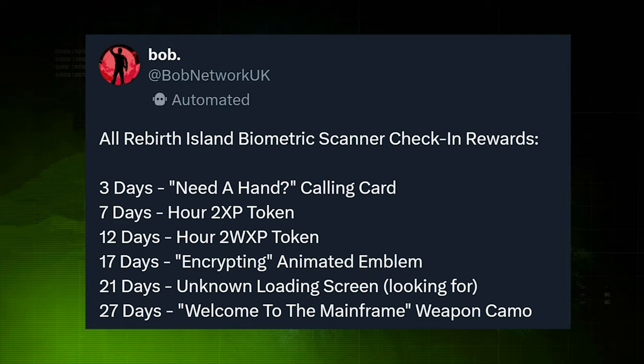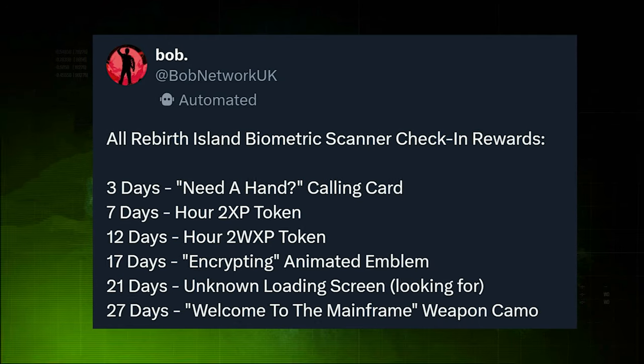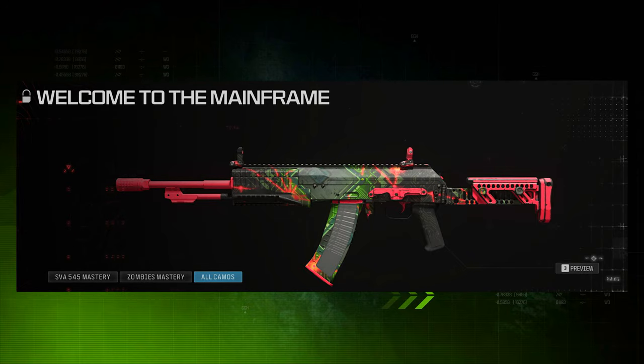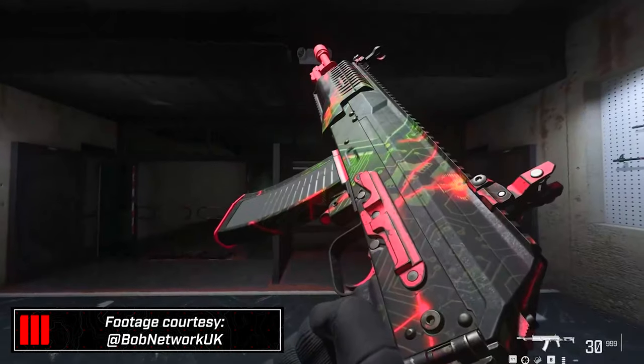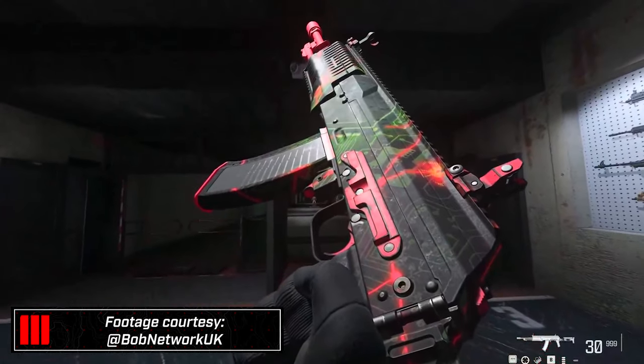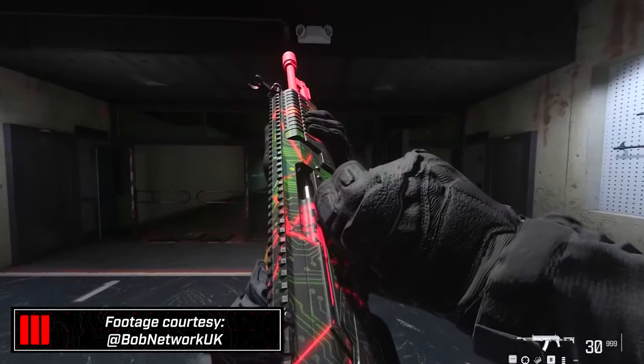At the seventeen-day mark you get the Encrypted animated emblem. At twenty-one days you get a loading screen. And at twenty-seven days you get the 'Welcome to the Mainframe' weapon camo. While most of these may not feel worthwhile on their own, a free universal camo is definitely something worth going for.